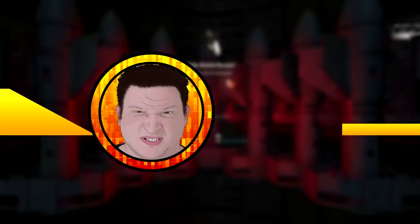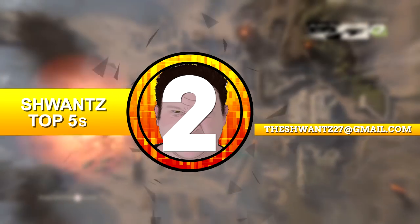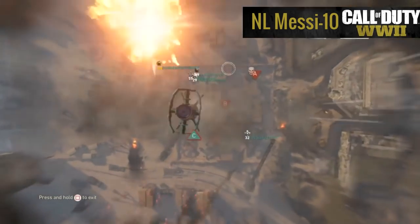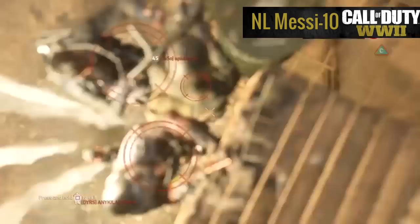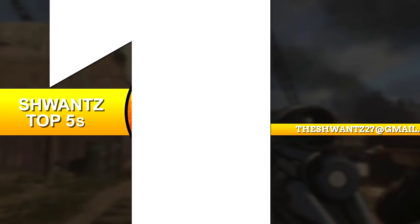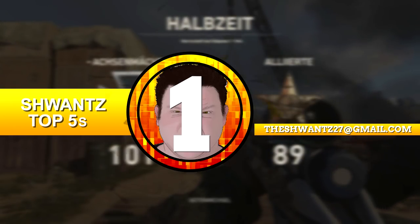At the runner-up spot, NL Messy 10 calls in a glide bomb and his eyes light up when he sees three players on the Charlie objective — but it's a complete dud, he gets none of those three. Holy shit, the scorestreaks suck in this game.